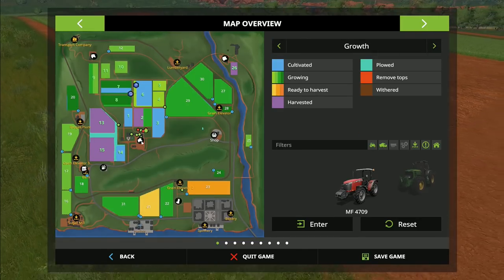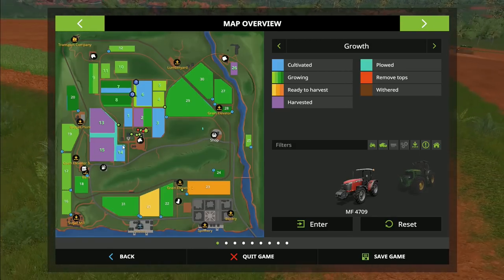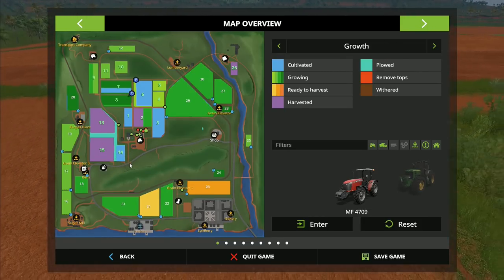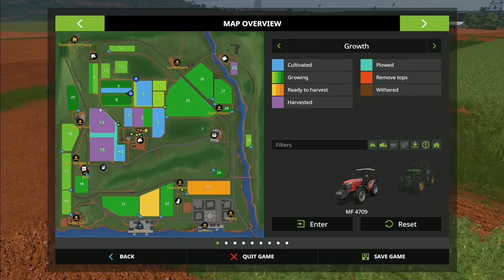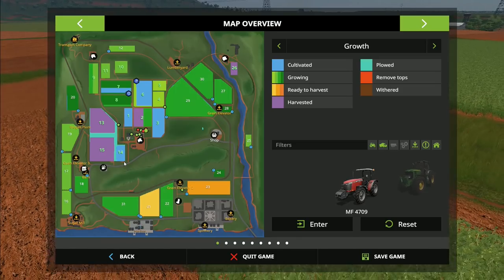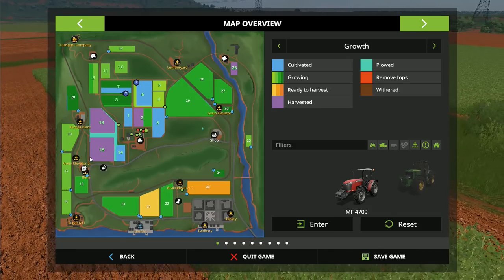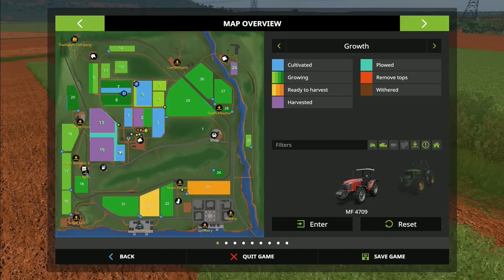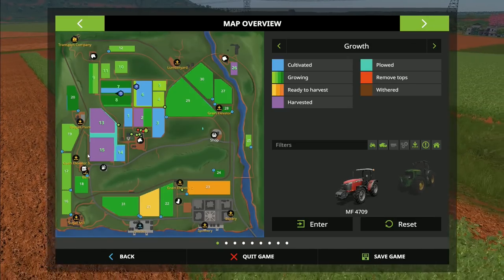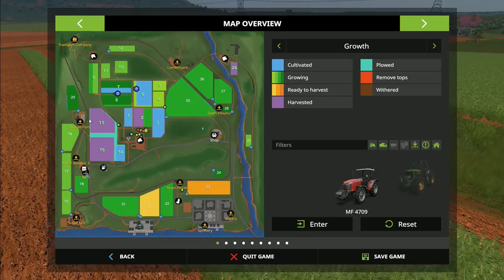We've got this huge great big area down here, which brings me to my weekly question: do you want me to leave this field down here with square edges — which is easier for the hired help — or would you rather I go for a more natural edge following the curve of the road? The natural edge gives us slightly more land and looks a little better, but there are some issues with the headland. There are pros and cons for both, so head into the comments and cast your vote in the top right corner.